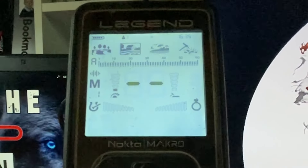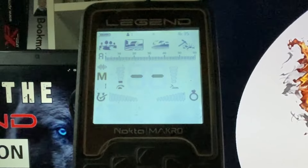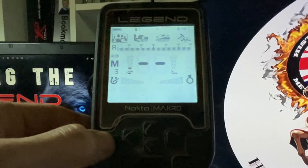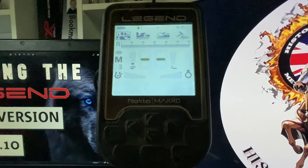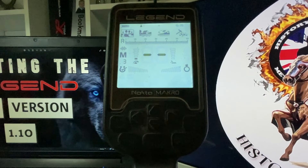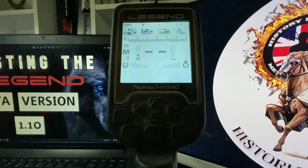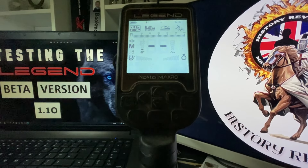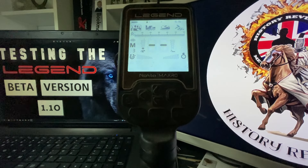We'll quickly go through what's been added and how to get to it. The first one is M3 multi — it's now tuned in better to unmask coins in foil and aluminium foil, so great for parks. Quite a lot of this update is aimed towards parks and beaches. M3 park mode has now had its frequencies tuned in to pick up high conductors amongst low conductors.